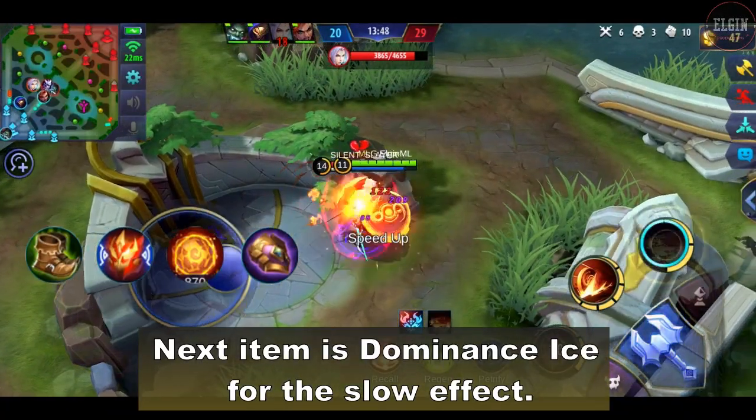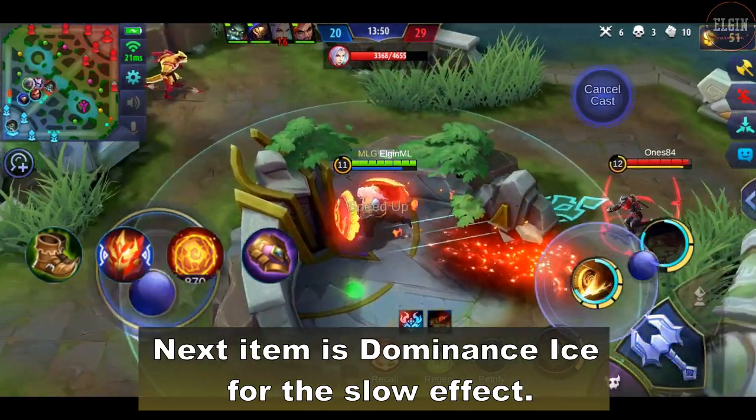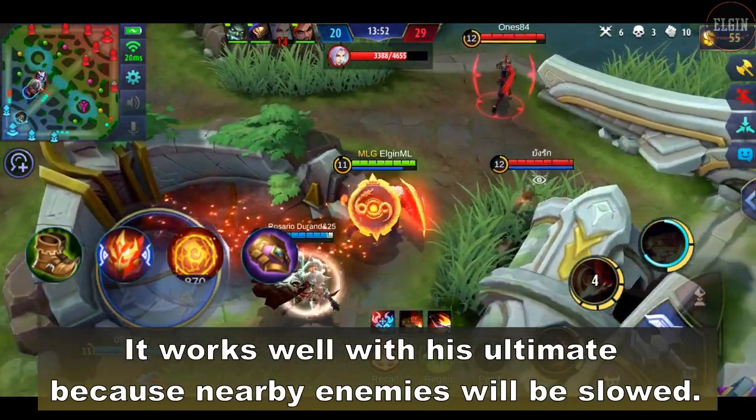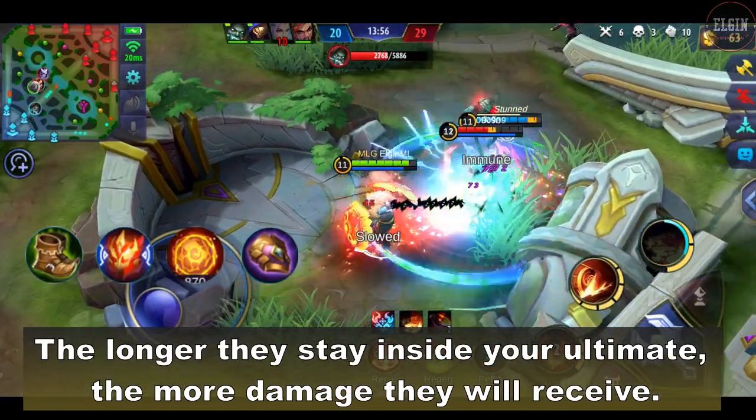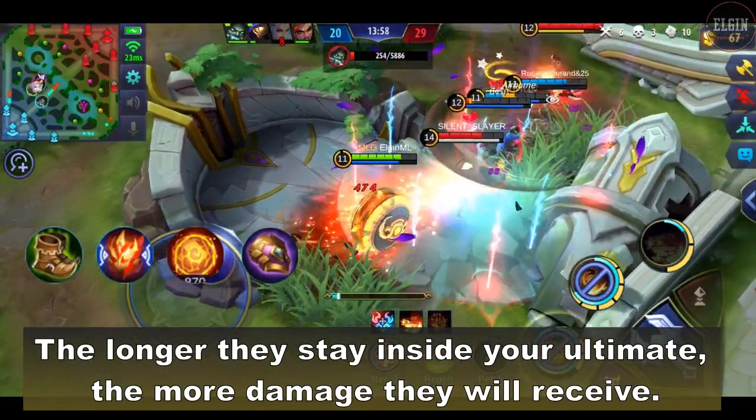Next item is the dominance eyes for the slow effect. It works well with his ultimate because nearby enemies will be slowed. The longer they stay in your ultimate, the more damage they will receive.